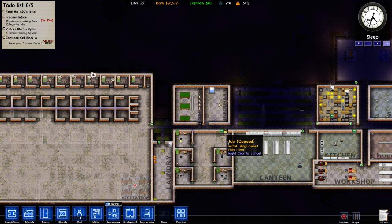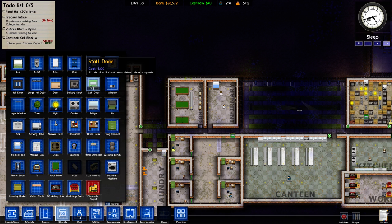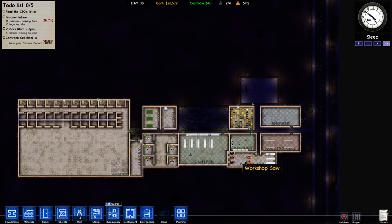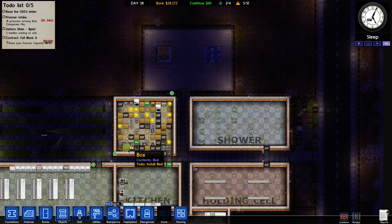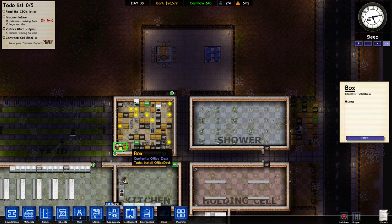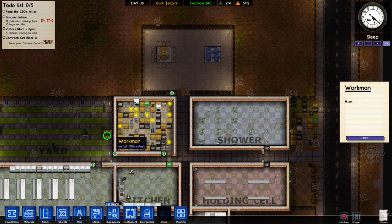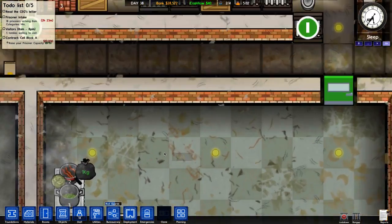I need the cells done right now. I desperately need you to do these cells, man. Because all these prisoners are going to show up and they're not going to have anywhere to go, so they're all going to be shoved in the holding cell. And then they'll probably escape. Oh, he's glitching out. What is wrong with this guy? And what is with our kitchen — it is a mess.